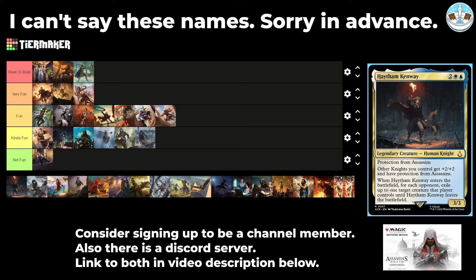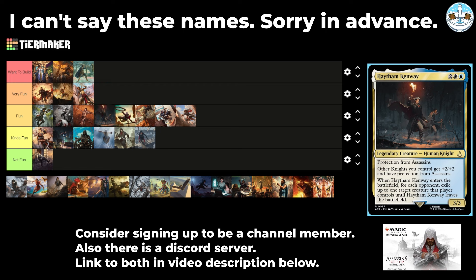Next up is Haytham Kenway — a 4-mana 3/3 human knight with protection from assassins. Other knights you control get +2/+2 and have protection from assassins. When it enters the battlefield, for each opponent, exile up to one target creature that player controls until Haytham Kenway leaves the battlefield. So you exile three creatures until this leaves and all your knights get protection from assassins, which is really funny. I don't know if I want to build it but I'll put it up here.